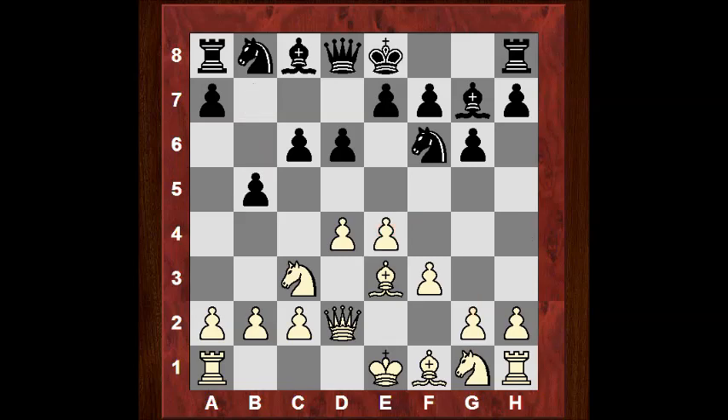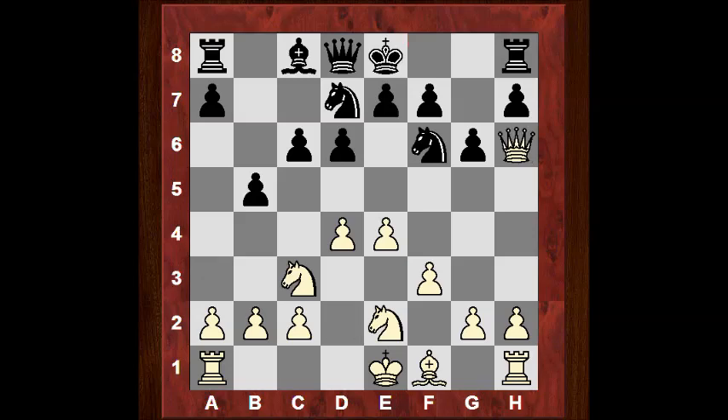Black now plays b5, and now we have Nge2, Nbd7. Black is not in any rush to castle kingside — he's up to something. Veselin Topalov has an idea for king safety. After Bh6, Kasparov is not waiting any longer. Both sides are not committing their king for the moment. Topalov takes on h6, inviting the queen to h6. Topalov plays Bb7, and on Qg7 there might just be Rg8 to evict the queen. White plays a3 to discourage b4.